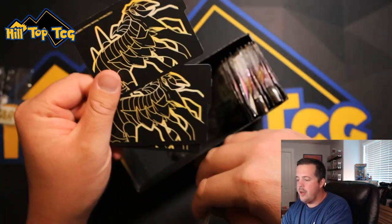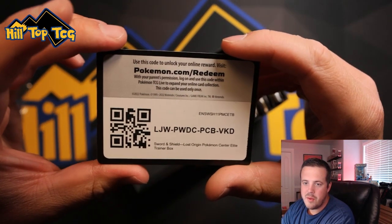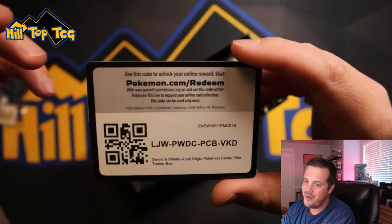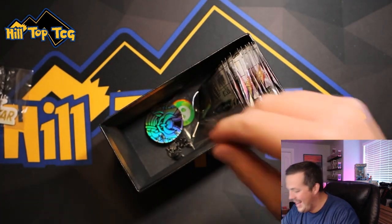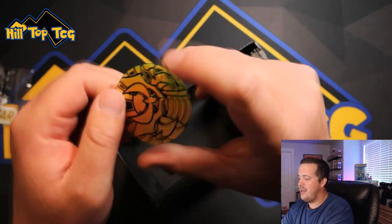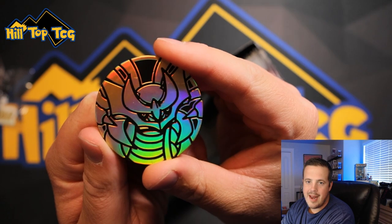Here's your card separators, and here's your code card, you guys. First come, first serve on the code card — so if you're the first one watching the video, congratulations. If not, it's gone. And here's the Giratina coin. There's the markers. There's the Giratina coin — looking nice.